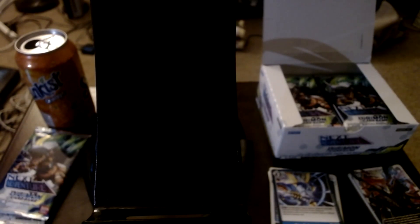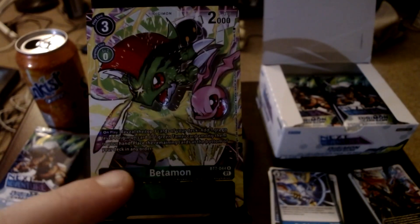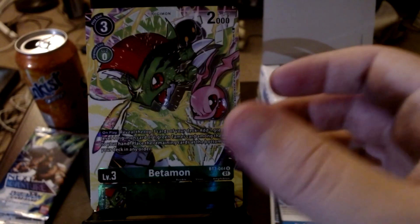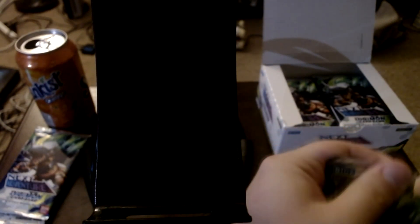We got Betamon - I guess it's an alternative art. I'm feeling it up and it's definitely meant to be something a little bit more special than most cards. Betamon is just hanging out with Koromon, and there's a V-pet down here so I guess they're coming out of the V-pet, with a Botamon right behind them. Pretty cool. Its ability says: on play, reveal the top three cards of your deck, add one green level four Digimon card or one green Tamer among them to your hand. The art looks really really nice.